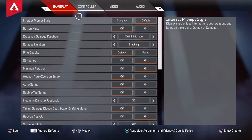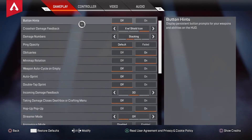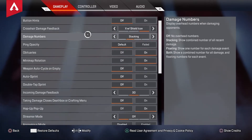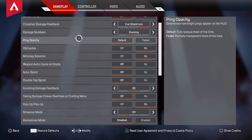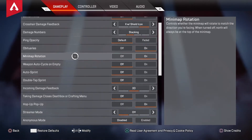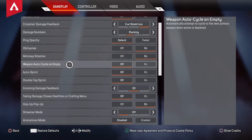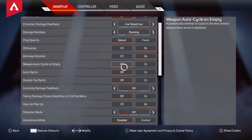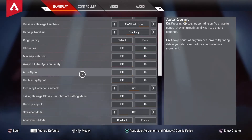Interact prompt style: Default. Button hints: Off. Crosshair damage feedback. Shield icon. Damage number stacking. Ping is default. Securities is on. Mini map rotation is on. Weapon auto cycle on empty is off — this one messes me up so I took it off because I didn't like that it was switching my guns. Auto sprint: Off.